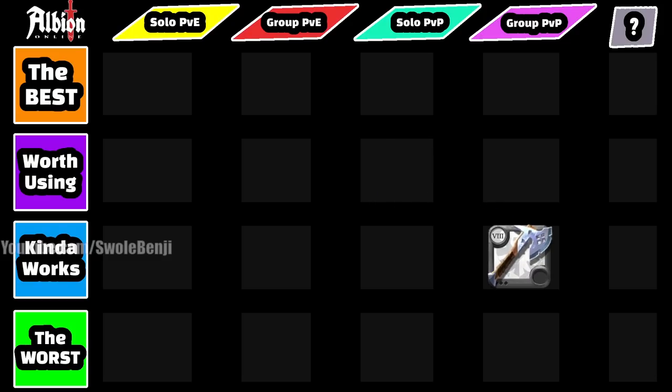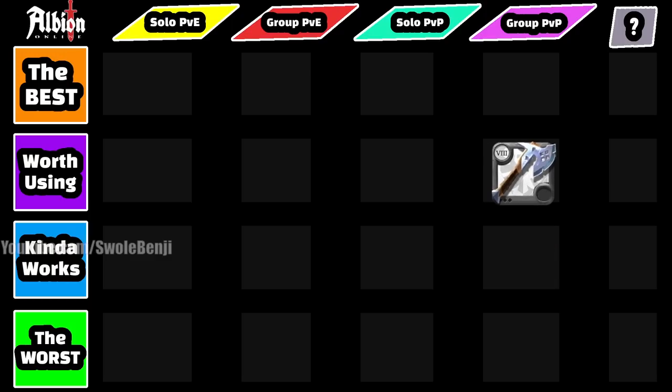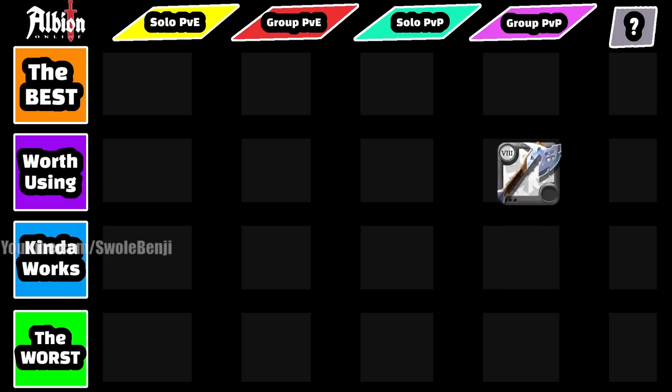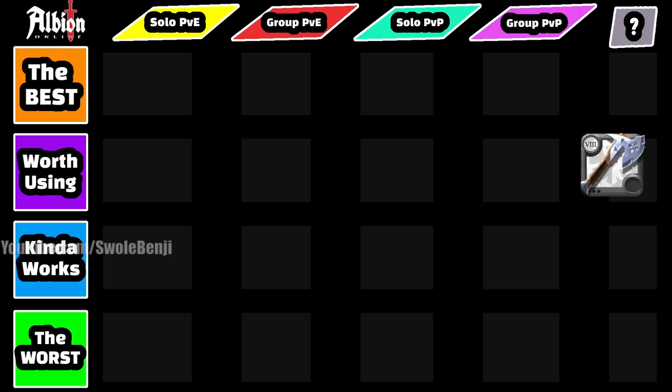For group PvP, it kind of works — there are just better axes for group content. For 2v2 Hell Gates it's decent, but for zerg vs. zerg or faction fights the Battle Axe isn't really the greatest unless you're playing by yourself. For skinning it's okay — it'll keep your health up and it has two ranged pulls, so it's not the worst. For arenas it's decent because it makes you hard to kill and makes you last longer in fights.